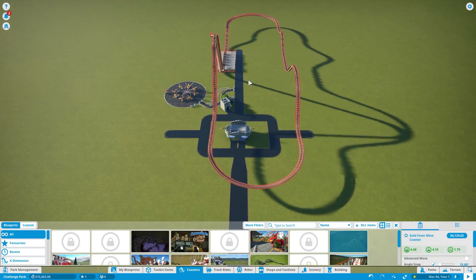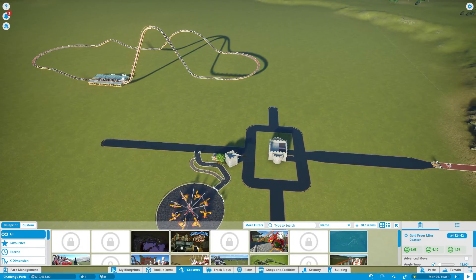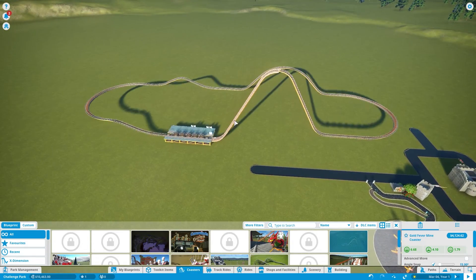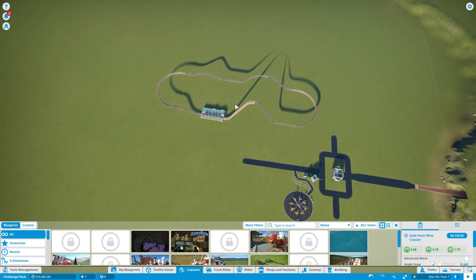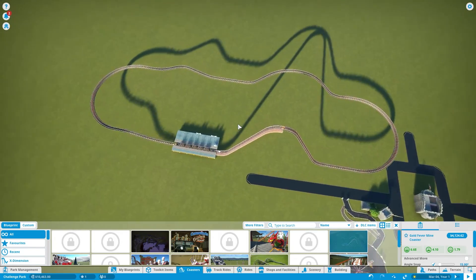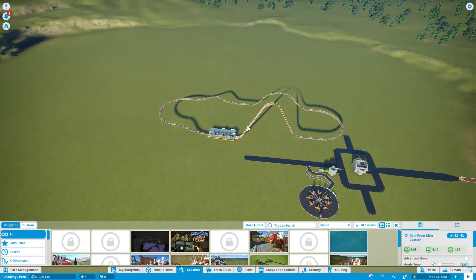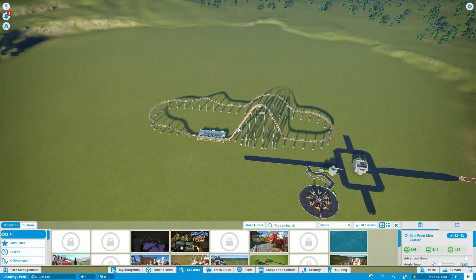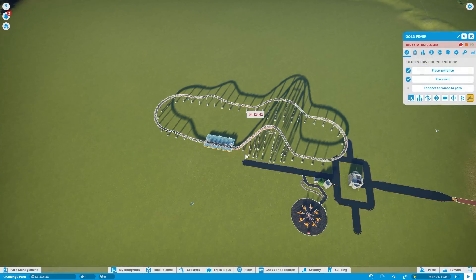I'm going to hit Z to rotate. Moving around the map, use your right mouse button — click and hold to go from side to side. Two buttons at the same time, left and right, will change your angle. Use your mouse scroll wheel to zoom in and out. You can always have the roller coaster go over the path, which is fun — people get to go underneath — but I think for now we'll just have it nick the corner.